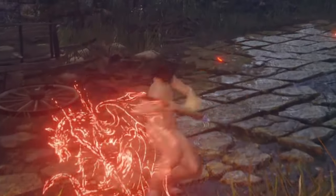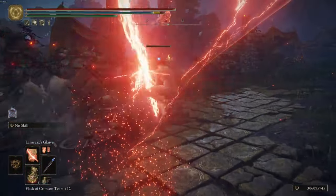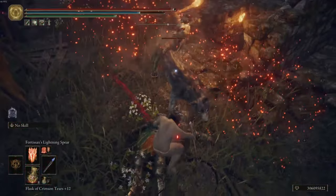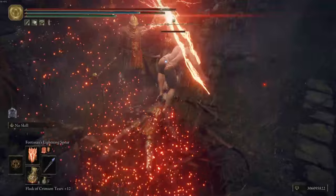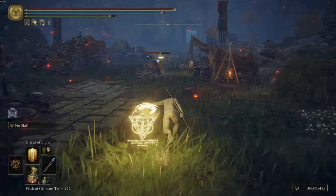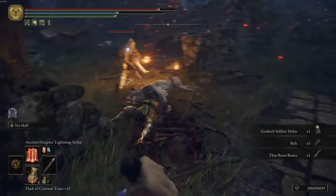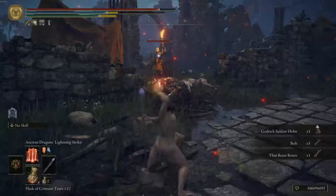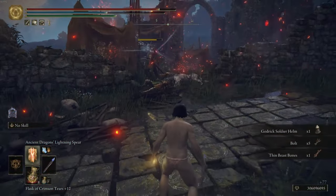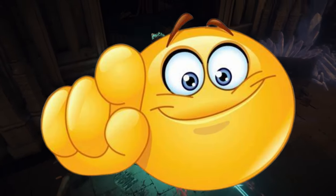I checked out the incantations first, and my god are some of these overpowered. The lightning ones were my favorite for obvious reasons. The Lansseax's Glaive came with a cool new spin. I thought Fortissax's Lightning Spear was unchanged for a second, but I realized I was wrong after I saw this huge jump. The Discus of Light Fire is really fast and I can move while doing them. A lot of them have new casting animations and allow you to move while casting. The spells are similar, but there were a couple that stuck out.